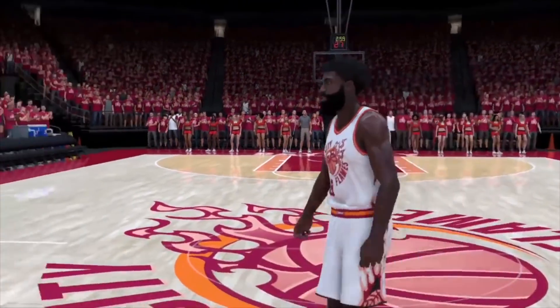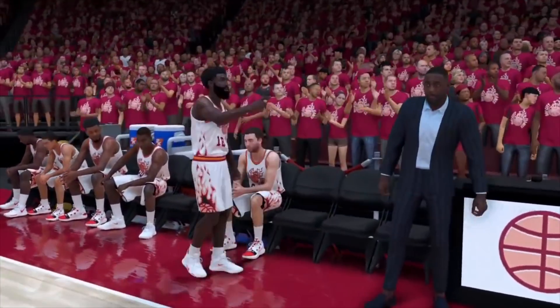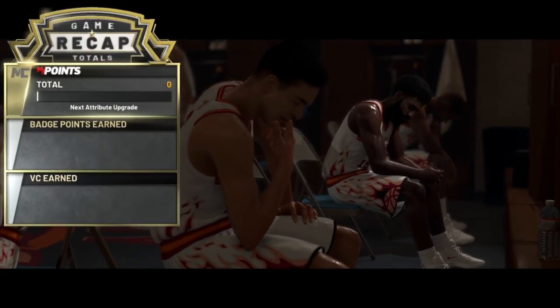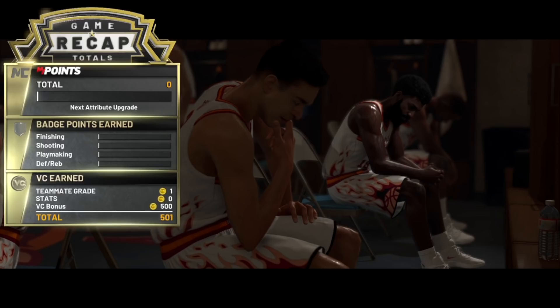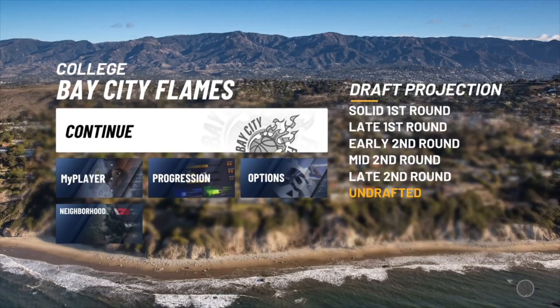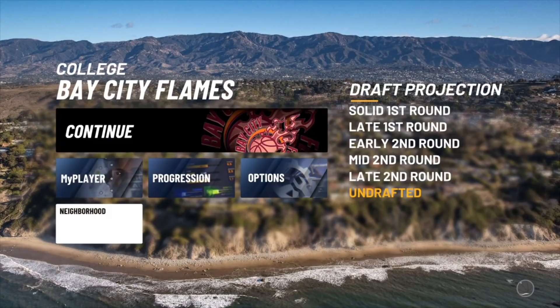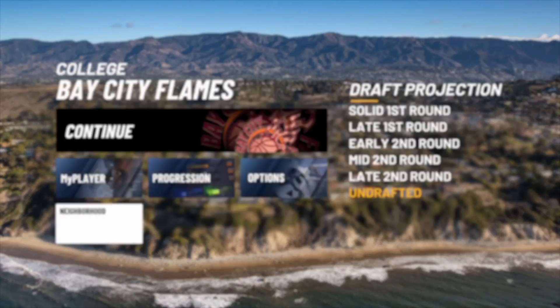Once you guys foul out the game, your player will go through an animation and a cutscene. All you want to do is skip this cutscene. Once you do that, you will load into the locker room where you will get your VC. We got zero stats on everything, no points, and we still got 500 VC. Once you press continue and skip the cutscene, go down to your Neighborhood tab and click that.